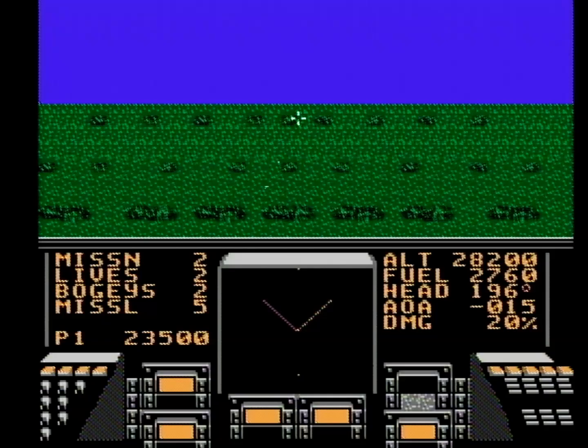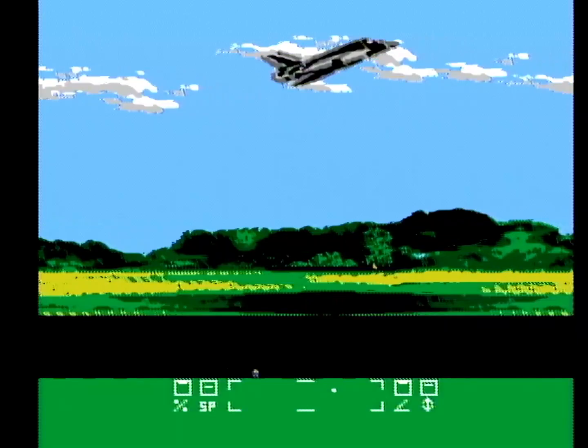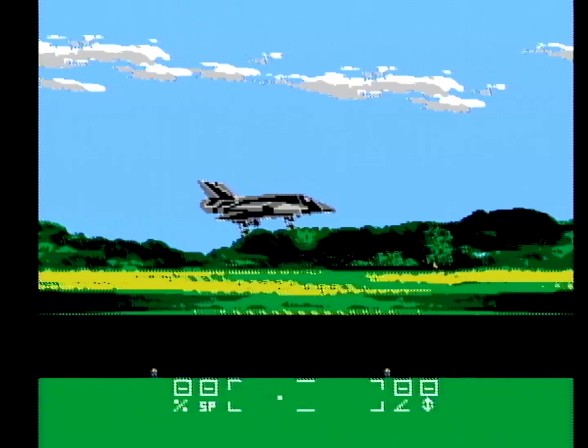This one is divided into missions and each mission is divided into three sections: takeoff, flying, and landing. Takeoff is easy — you hold in A and press down on the D-pad, which the manual says is equivalent to pulling back on a joystick to lift the plane's nose off the ground. Sure. And after you fly, there's a landing sequence and it's much more fickle.